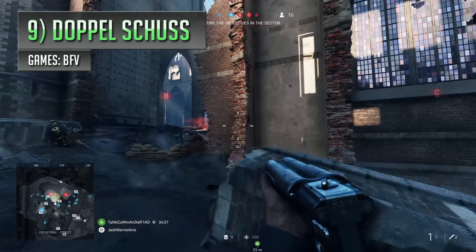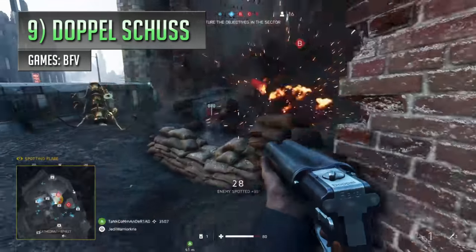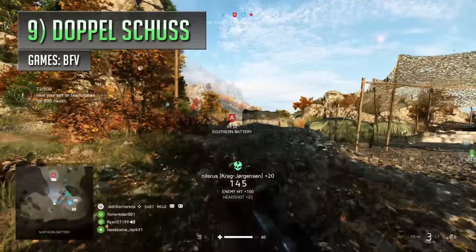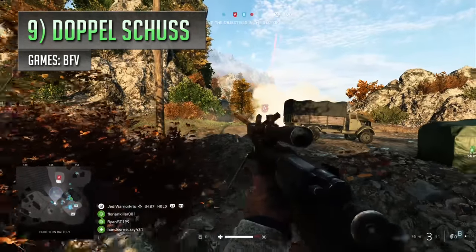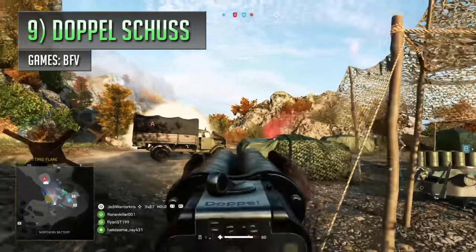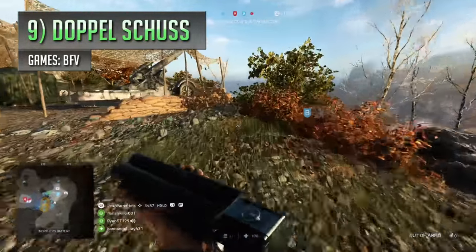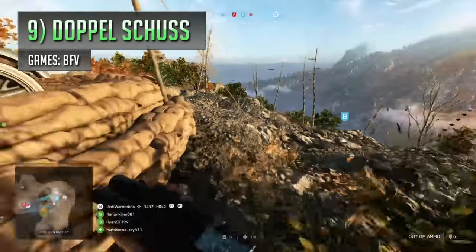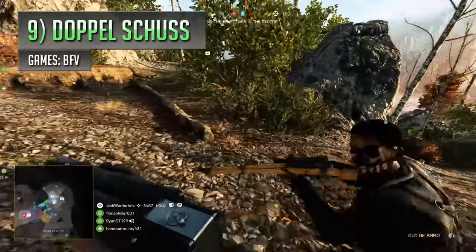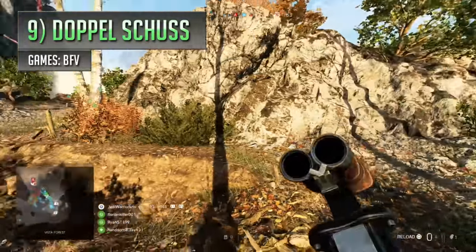In 9th place on the list is a pretty interesting looking flare gun, the Doppelschus from Battlefield 5. Flare guns have popped up in quite a few of the recent games set around the world wars, primarily being used to fire off spotting flares, which ignite into little fireballs and reveal enemy locations on the minimap, a handy gadget for the recon class that makes it harder for people to sneak around and stay undetected. But right at the very end of Battlefield 5's content lifecycle, a new variant of flare gun got added to the game, one that's a bit more unusual and different to the others we've seen before.